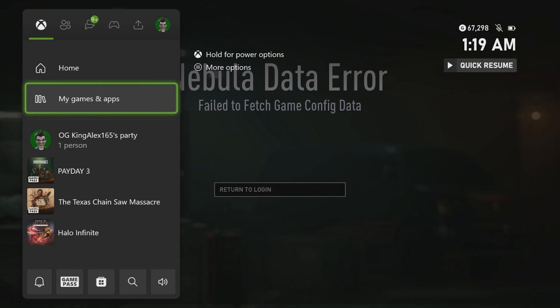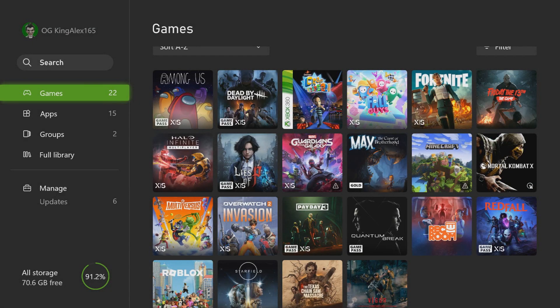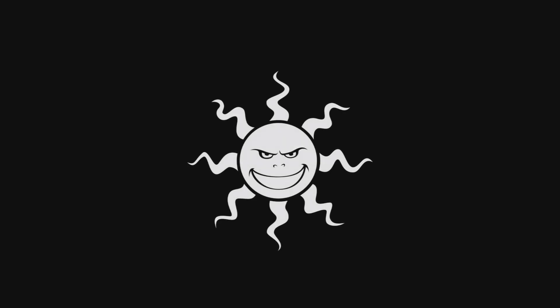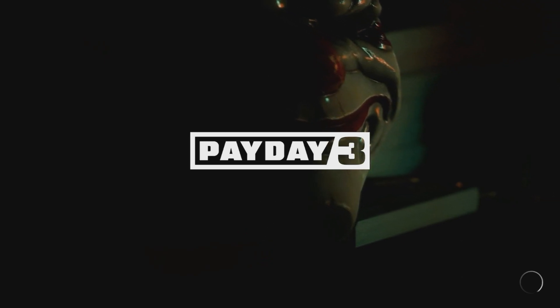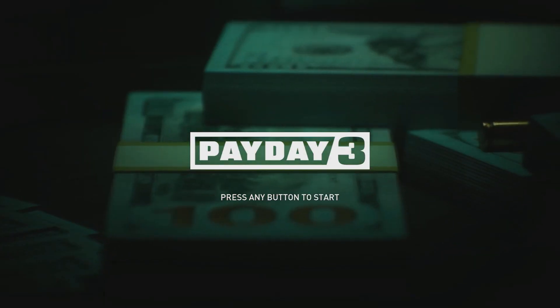Let's go to the dashboard, go to the gaming app, close the game — there we go — and start it up again. Keep doing this until you get an update.